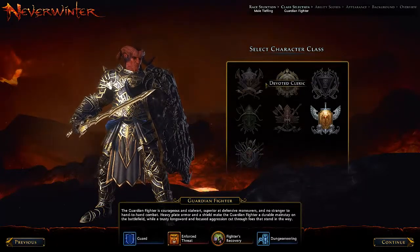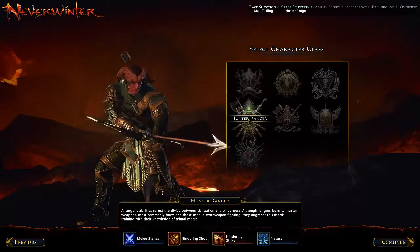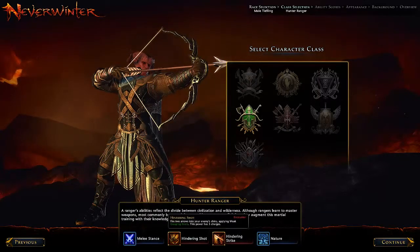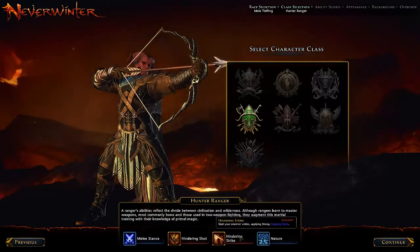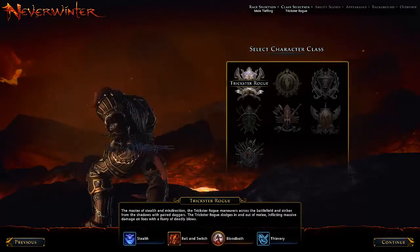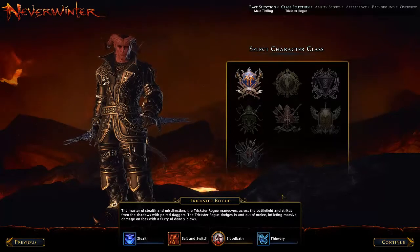I'm quite fond of either trickster rogues or hunter ranger — basically rangers are rogues, that's one of my things. The ranger has melee stance, hindering shot, hindering strike, and nature. The rogue has stealth, evasion, bloodbath, and thievery. I'm all about thievery — you get into those locked boxes that you can't get into with the other classes. Alright, we're going to stick with the rogue.